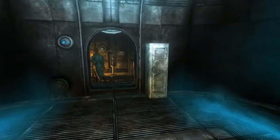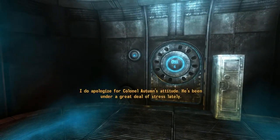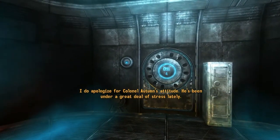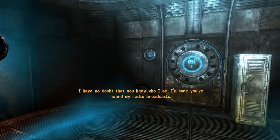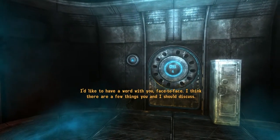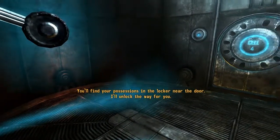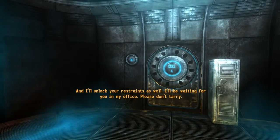Alright, so when will this system fail? Is all my equipment in that locker? Alone at last. I do apologize for Colonel Autumn's attitude - he's been under a great deal of stress lately. I've no doubt that you know who I am. I'm sure you've heard my radio broadcasts. I'd like to have a word with you face to face. I think there are a few things that you and I should discuss. You'll find your possessions in the locker near the door. I'll unlock the way for you and your restraints as well. I'll be waiting for you in my office. Please don't tarry.